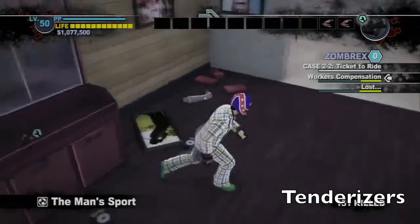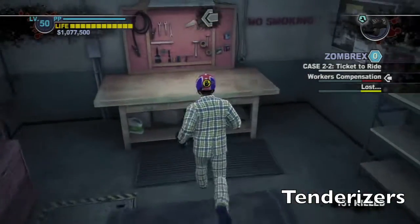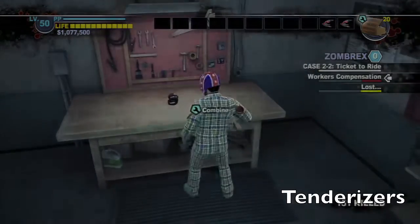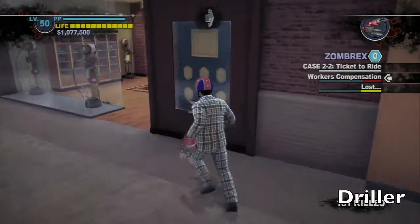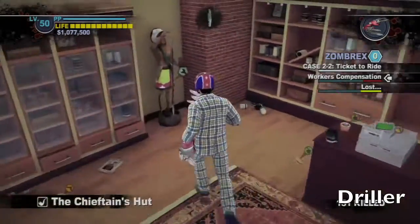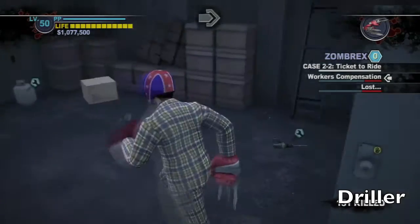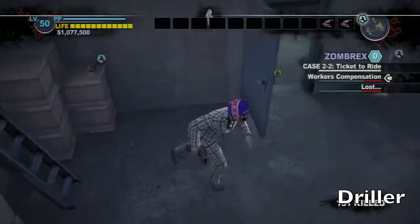Inside that store with the boxing gloves should be some MMA gloves. Combine them with the box of nails inside that maintenance room to grab some tenderizers. And a little down the way should be a tobacco shop where you can get a spear. Inside that closet should be the drill again — combine those two to get the driller.